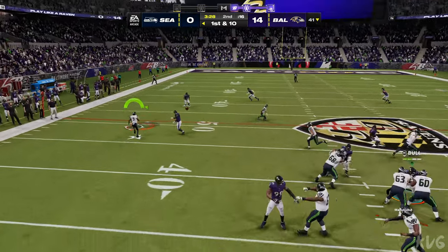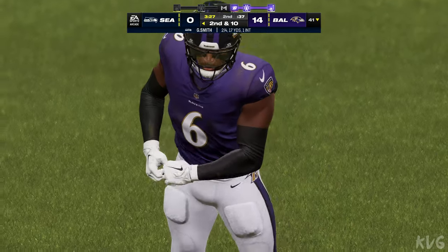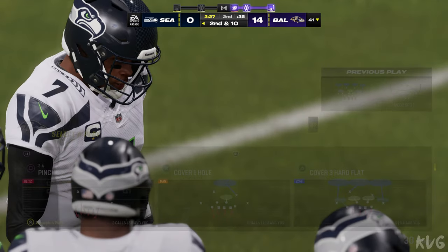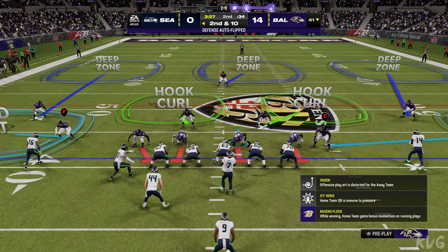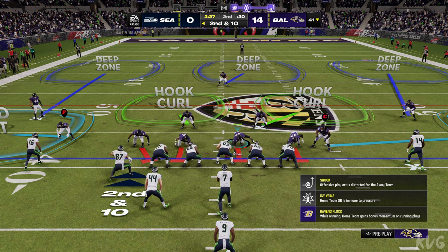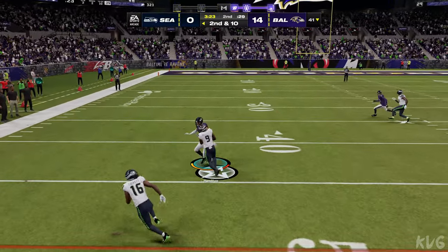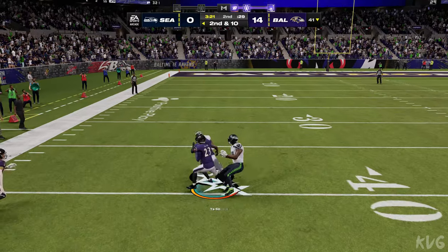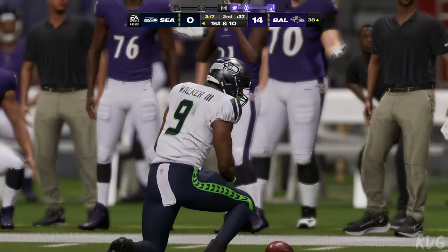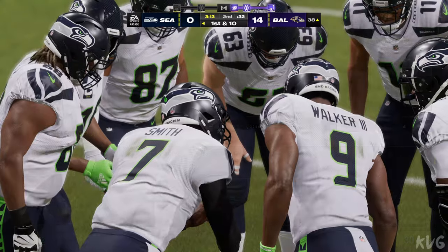On first down, Smith — and his throw is incomplete. You want to get back in the game; these are the kind of throws you've got to hit. He's wide open right there. On second down, it's Walker — shedding the tackle, and now he has a big gain inside the 40 before being dropped. That's good for 21 yards and a first down. He was able to fight off that tackle.